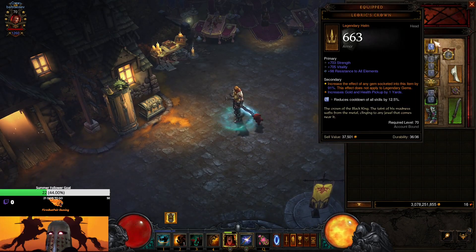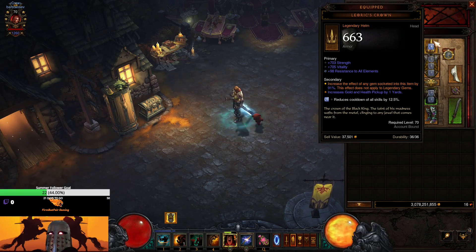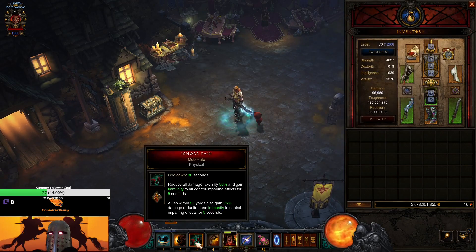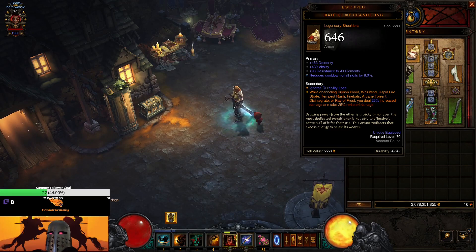For the helm we're using Leoric's Crown, which increases the effectiveness of any gem socketed into it up to 100%, effectively doubling the gem. We're using diamonds in the helm to get cooldown reduction because we want Ignore Pain up as often as possible — ideally 100% uptime — to give our DPS damage mitigation and immunity to crowd control. For shoulders we're using Mantle of Channeling to get 25% more damage reduction while spinning.